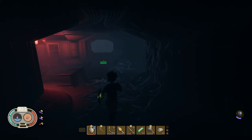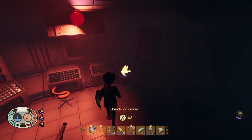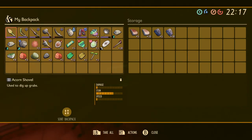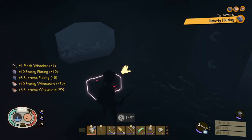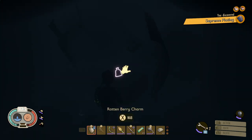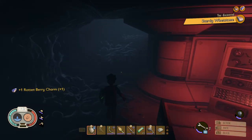Once inside, you don't have to worry about enemies. Here is the Pinch Whacker, and of course the Berry Charm. We've kind of been building up to this Berry Charm for a while — we've collected some of the Rotten Weapons, and this is what's really going to make this build a lot better. You also get upgrade loot in the chest as well, which is pretty nice.